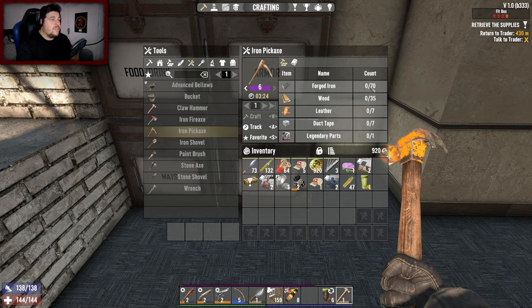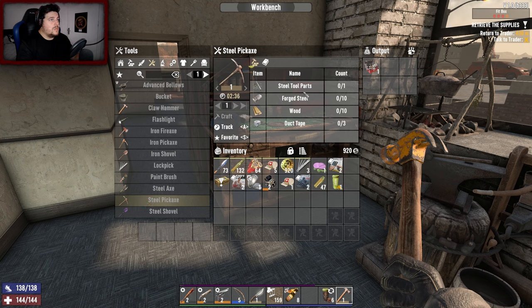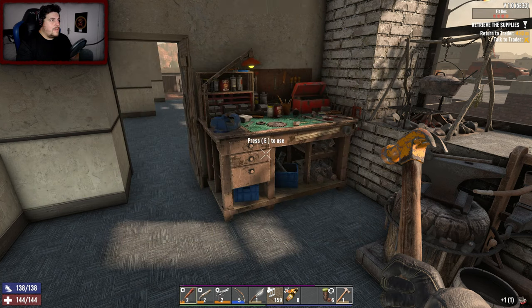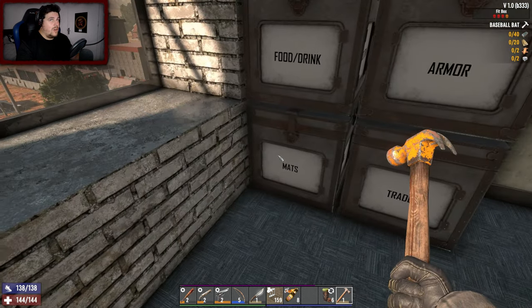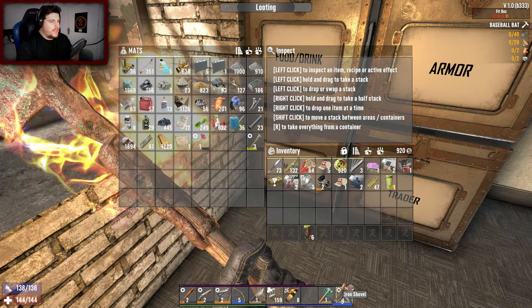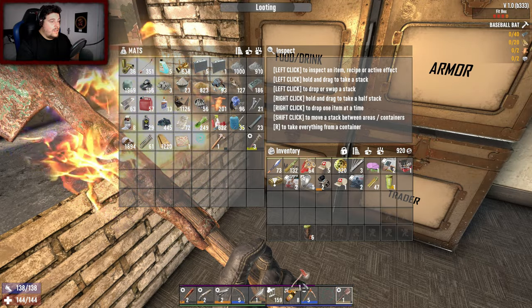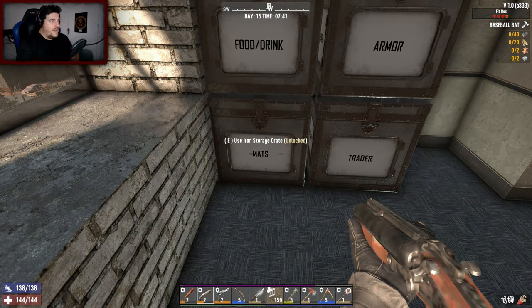The tier six pickaxe uses one legendary part and expects 70 forged iron. I kind of want to get the steel axe and steel pickaxe going, but that needs the workbench. I can make a tier one steel tool part — that's not too bad, I do have steel. Can I make a tier three baseball bat? I can. Let's make that now. I don't have any duct tape though.